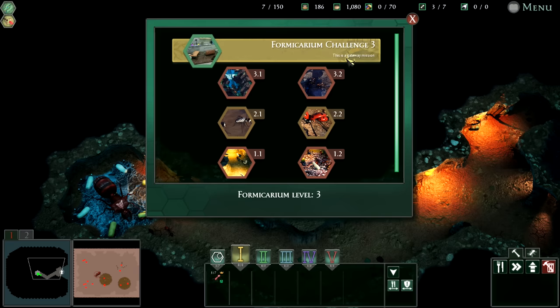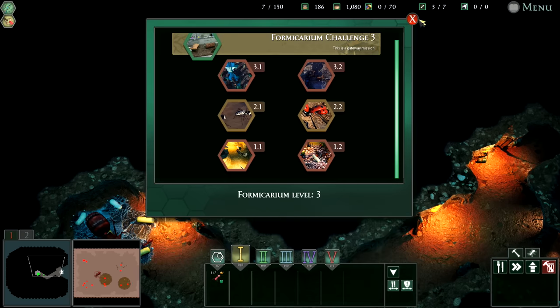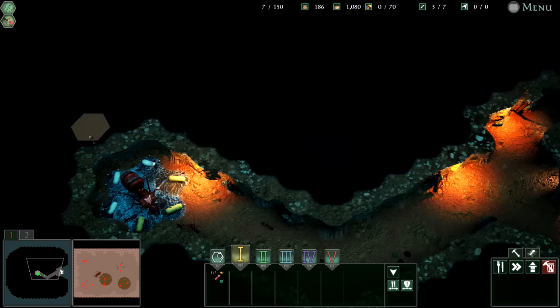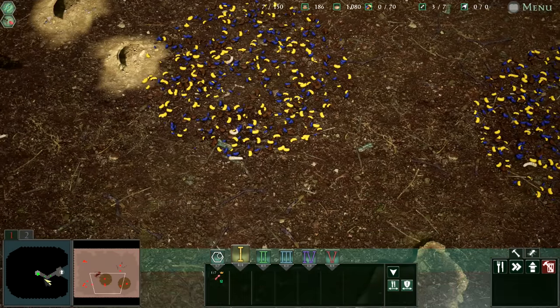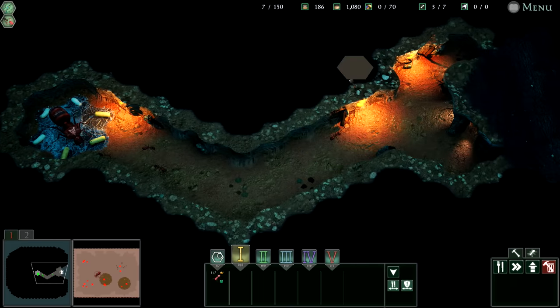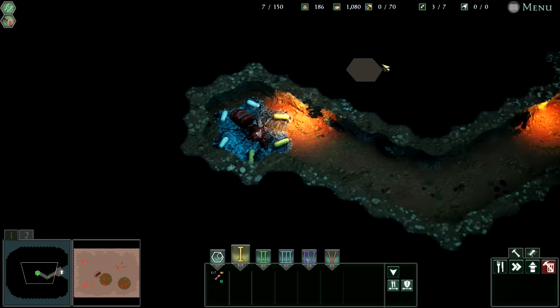This is a gateway mission. We had these in the past and I did try this for a second just to see what it was, and it does seem to be another ant Formicarium that comes in and we have to defend it or something like that. It's a shame because you can actually do single player against bots, which is kind of what I wanted for the online.